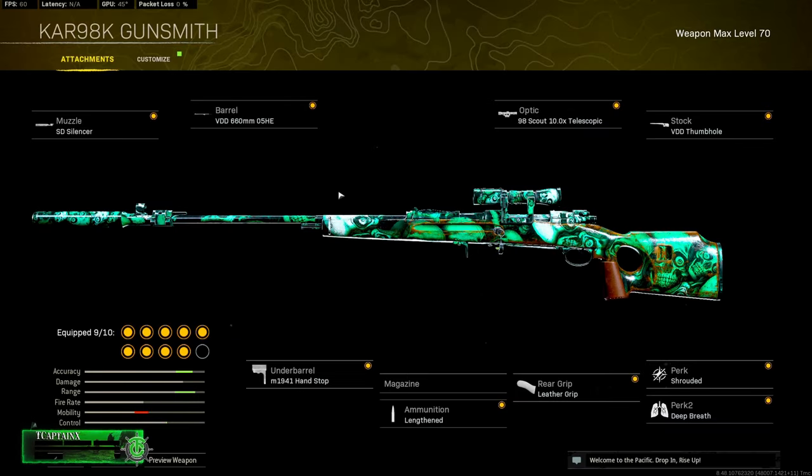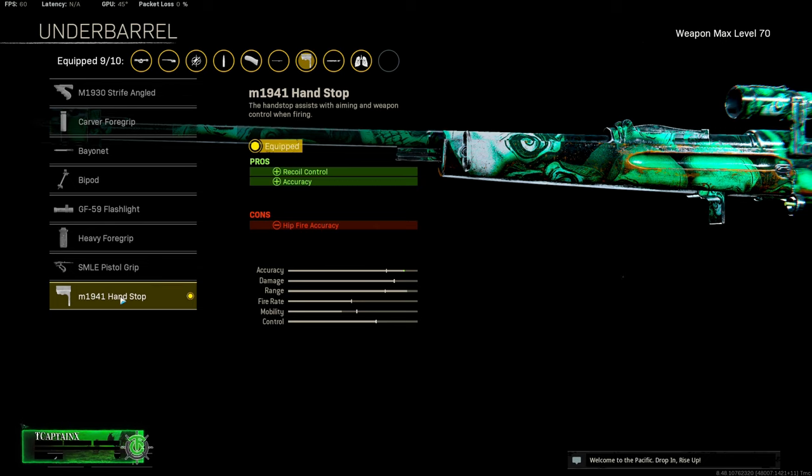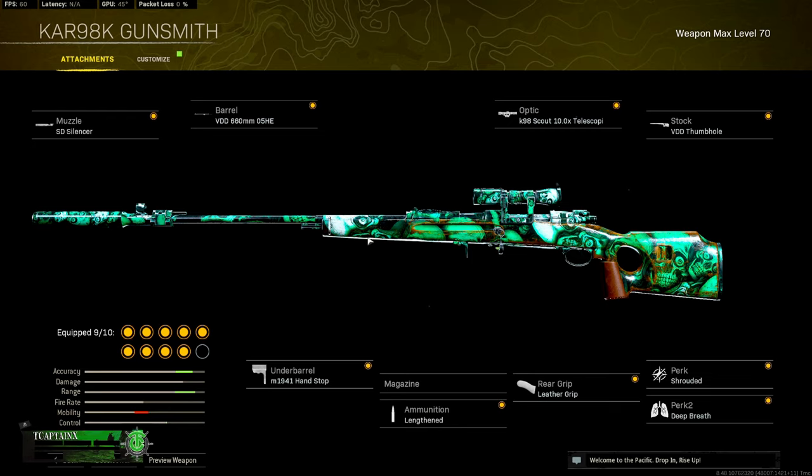I'm going to quickly go through the rest of my attachments on the KAR98. I'm using the SD Sounder which helps with sound suppression so you stay off the minimap. The VDD 660 barrel is very good — it makes it more accurate with less sway. For the under barrel I'm using the hand stop; I'm not really sure what to use there as none of them help all that much, though the hand stop helped with accuracy. I'm not sure exactly what that stat does for snipers since bloom supposedly doesn't exist for snipers.